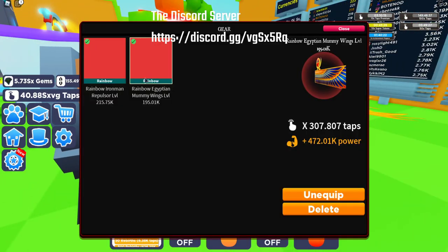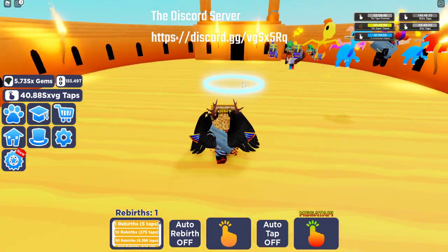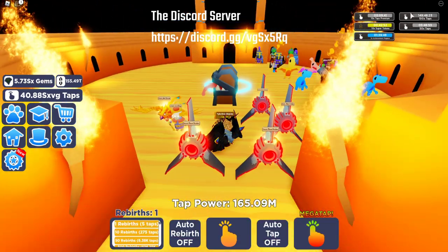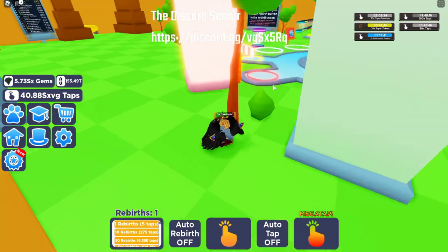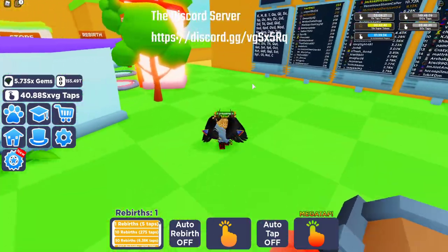The very first thing you need to do is in the gear tab: only collect your two best ones. There is a reason for that — when you kill a boss, a random gear gets upgraded. So if you have seven gears in there, one of those seven will be upgraded, and some of them are much worse than the Iron Man repulsor glove or the mummy wings. So I only put those two in there to let them upgrade because they give me the most tapping power. I have around 800 million tapping power without my times five booster.